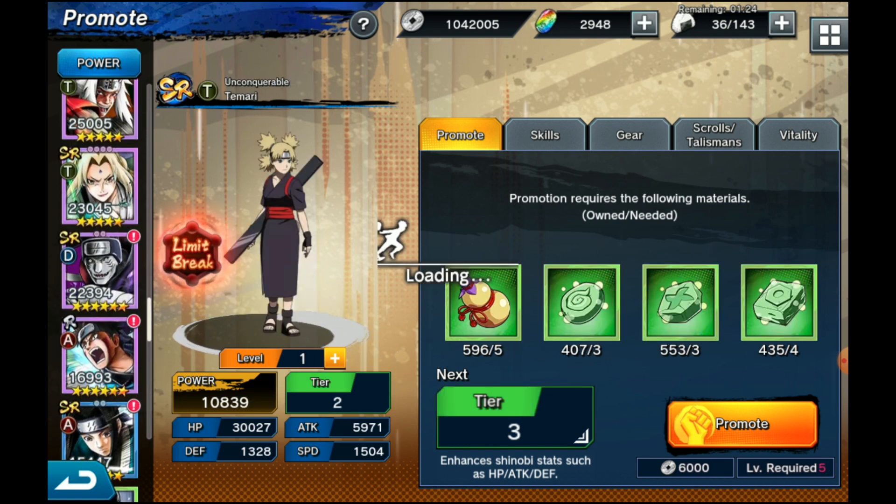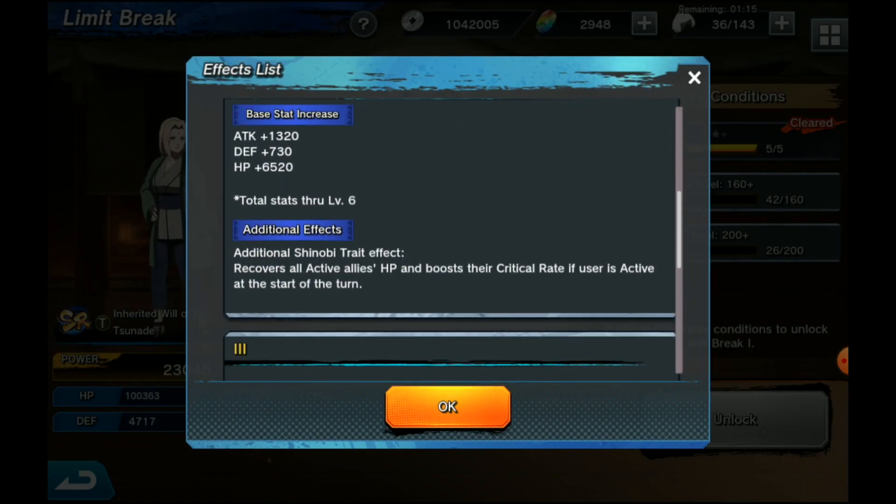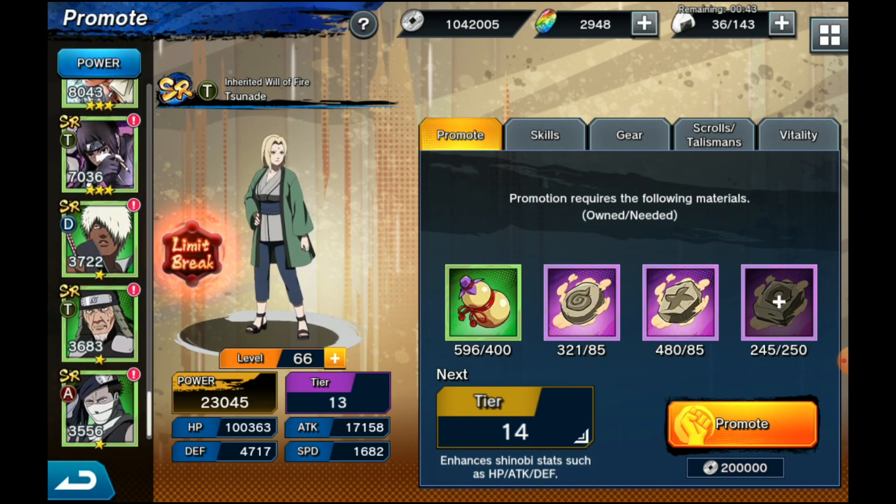Lastly, Tsunade's LB2 — I actually really like hers. She offers HP recovery to all allies, giving more HP recovery, and she also now boosts critical rate for active users. So you're not only getting a defensive heal but also an offensive boost. Highly highly recommend — probably one of the best LB2s out there. The sannin have now gotten even better. Unfortunately Jiraiya got the short end of the stick, but Ricimaru and Tsunade definitely upgraded significantly.